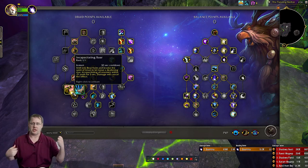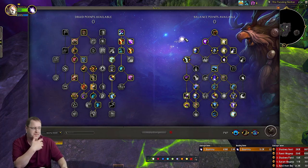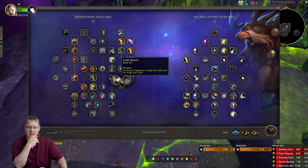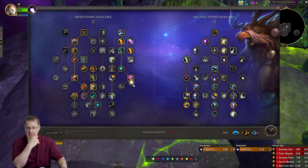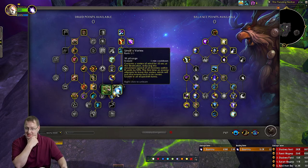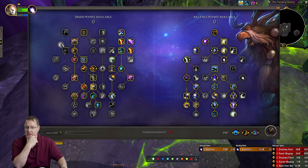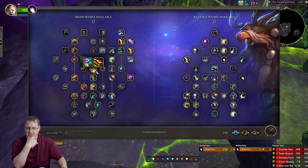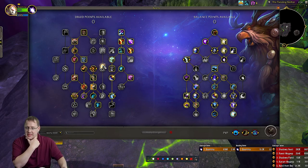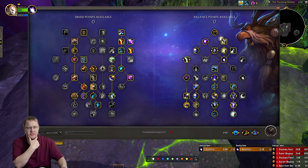If you're about to soak a Hand explosion and you've specced into Ursine Vigor, just hit Bear Form within four seconds of that explosion and top yourself off first — you'll be fine. Incapacitating Roar is super helpful; even just a couple seconds of ads not meleeing can mean the difference. Tiger Dash is another MVP talent. Cyclone, alternating with Entangling Roots, was the way to go.